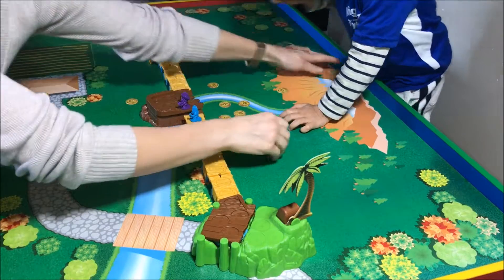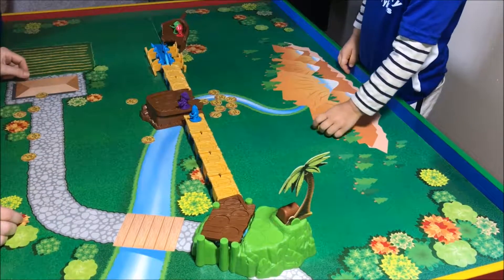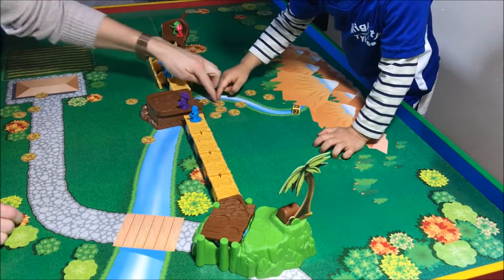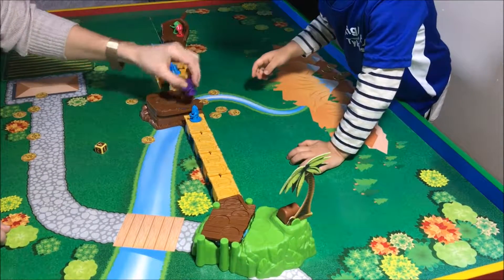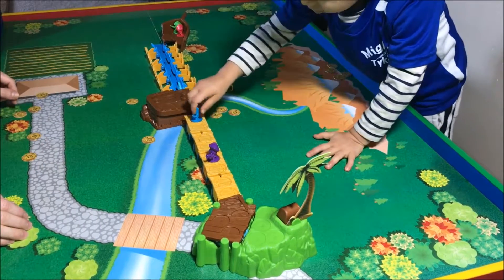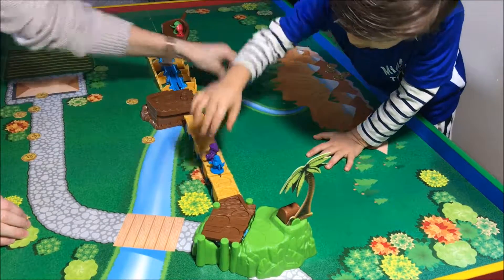Okay, roll the dice and then pick up four coins: one, two, three, four. Good job — move quickly, quickly, quickly! Mommy's turn. Four: one, two, three, four — move four spots: one, two, three, four. You're here. Good job. One — I move over here. Your turn. Four: one, two, three, four. You're here.